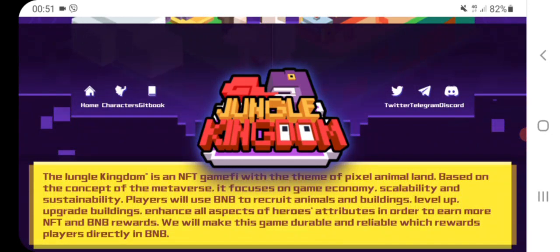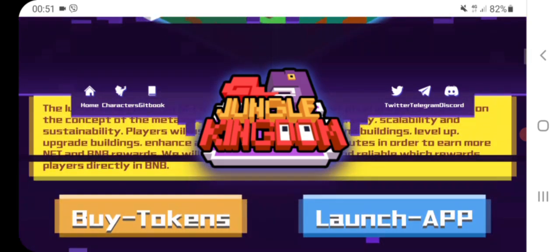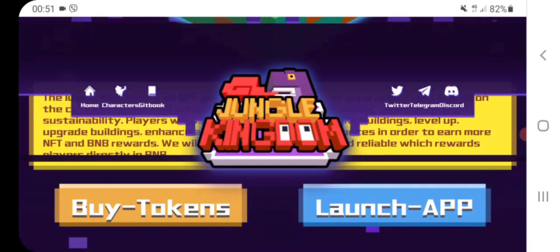Jungle Kingdom is an NFT game with a demo of pixel Animatland, and this project is based on the MetaWorks concept. Players use BNB token to recreate animals and buildings, and also to level up, to upgrade, and more interesting features.